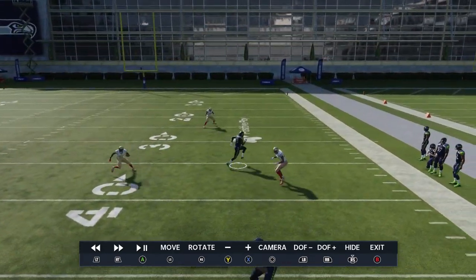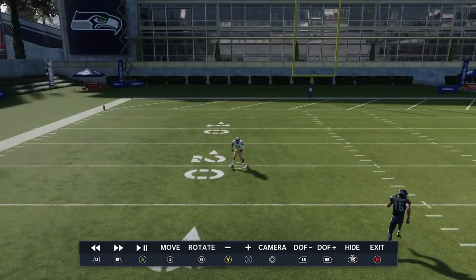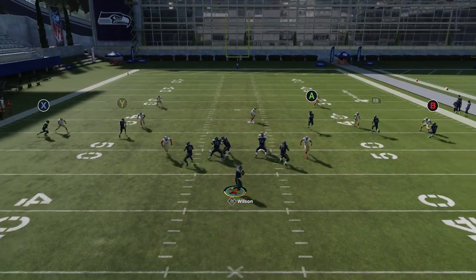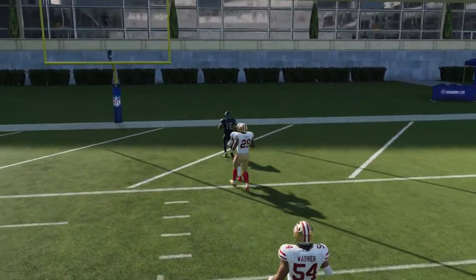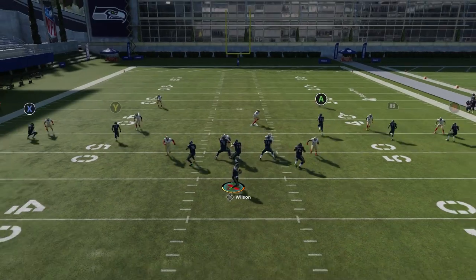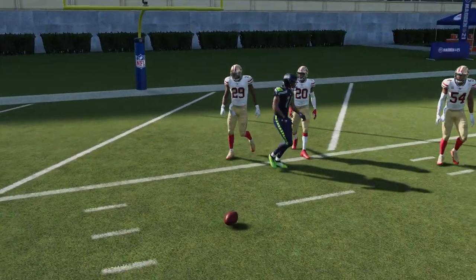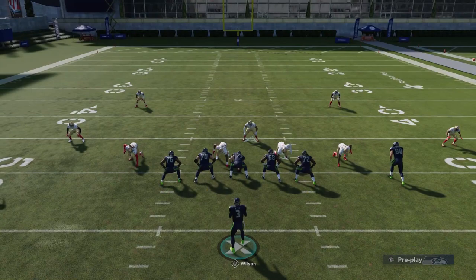One of the reasons this play is so successful against zones is this particular route — either pulling the cover 2 safety or the cover 3 safety. Look how far apart these safeties are; there's no way you can't score a touchdown if you're spreading the defense this far apart. No adjustments needed most of the time. Throw it before he gets into the center of the field — that's the best timing. It's the safety on the boundary right side that can come back and be a problem, so definitely throw that ball early.